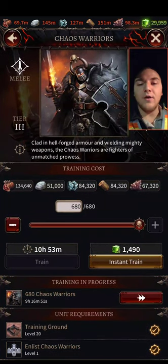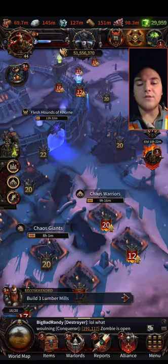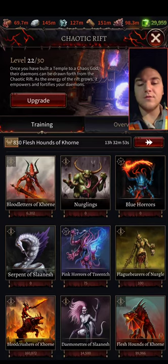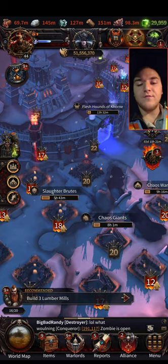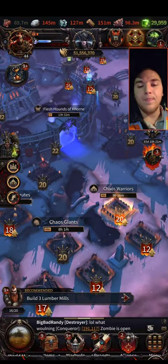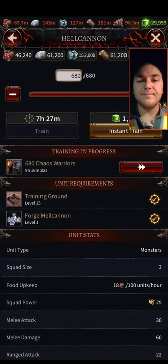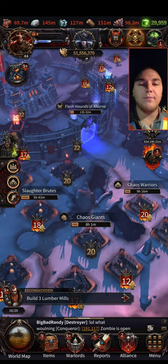The goal here for you should be to get to level 15 as fast as you can. You can start training Pink Horrors while you work your way up to 15. Get to 15 as soon as you can. When you're at 15, you're going to be training Chaos Giants, Chaos Ogres, and Hell Cannons. Now, two of these three units go together — it is the Hell Cannon and the Chaos Giant because they share their monster archetype.